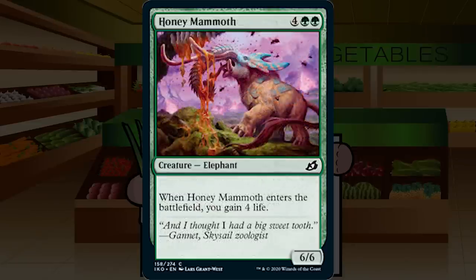Honey Mammoth is 4GG for a 6/6 Elephant at common — when it enters, you gain 4 life. Compared to most other cards in this set, this looks like trash. It's basically a vanilla 6/6 for 6 with no trample and no exciting ability. It really stands out like a sore thumb in this pushed set. C-.